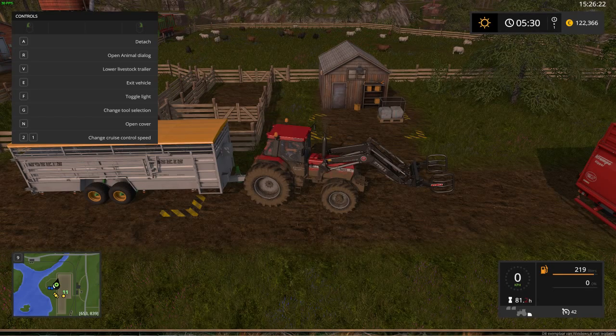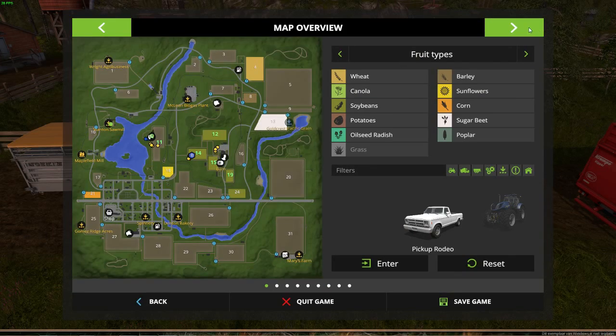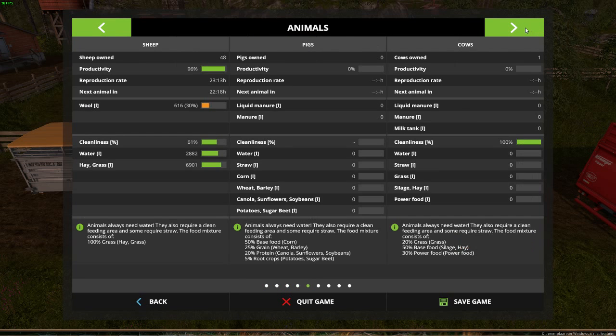Now let's look in more detail at what sheep need. Go to the menu, then the animal section. Here you see how many sheep you have and the daily productivity — very important that it's high, because the lower it is the less wool you produce. You also see the wool output; I'll get one bale of wool when it reaches 100%, but right now it's at 30% so it'll take some time.